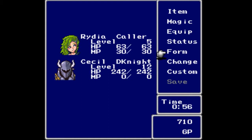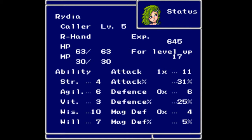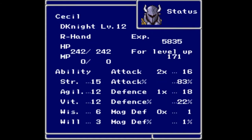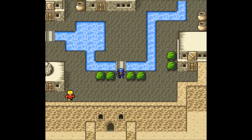She's still very weak in terms of defense. Her vitality is three compared to Cecil's which is twelve. We are still in the town of Kaipo.